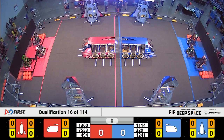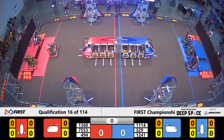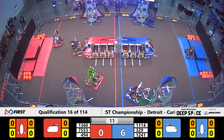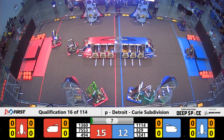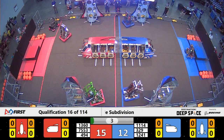Space Explorers between the lines. 3, 2, 1, go. And we are off for qualification match number 16. 75-53 right out of the gate, lining up, trying to get a hatch panel on for the Red Alliance. Meanwhile, 11-14 is working on another hatch panel for Blue.